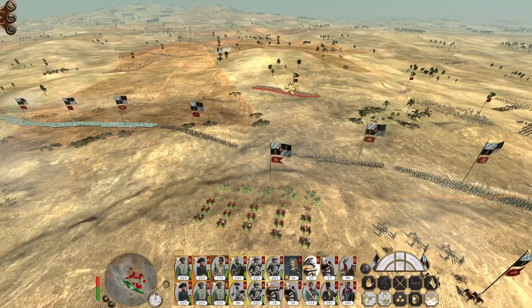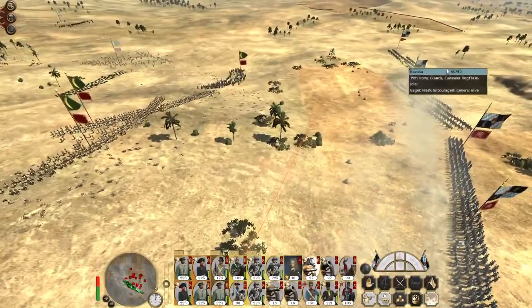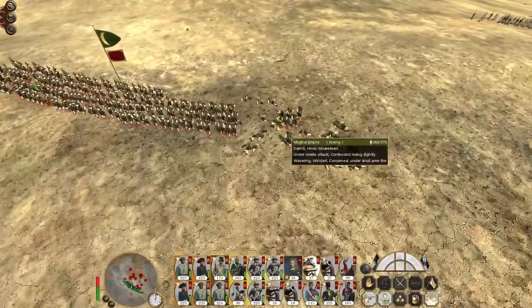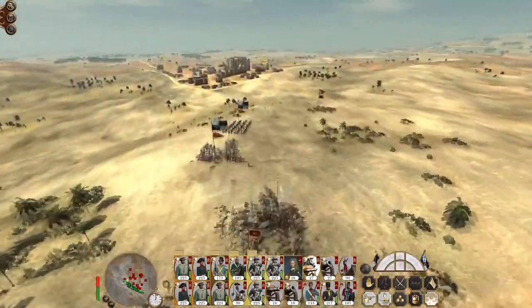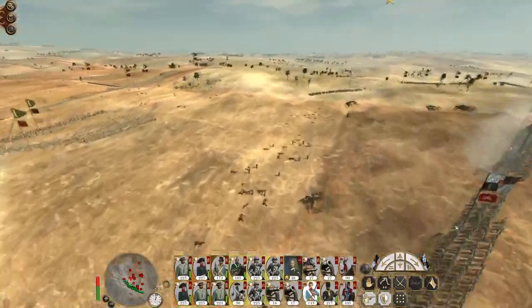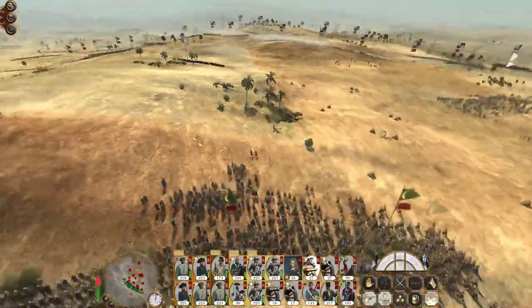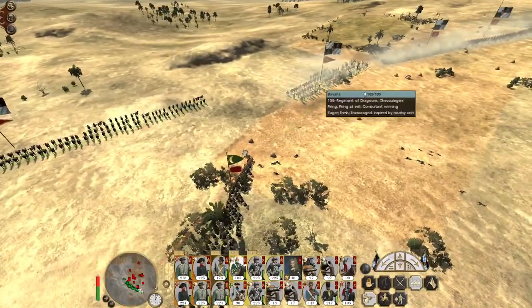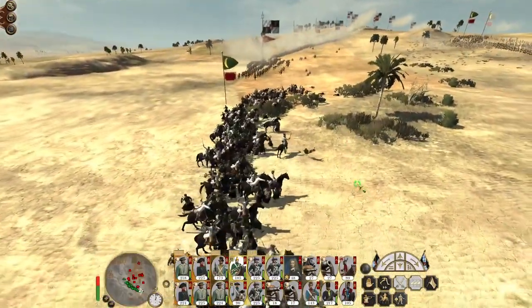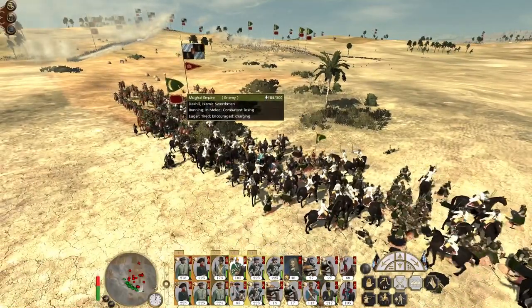Oh god, they just obliterated - you lucky swine. Go after the guard's bodyguard - grenadiers format. They definitely did not want to put up with that very long. So my heavy cavalry hit the swordsmen - let's send my light cavalry in as well just to overwhelm the swordsmen. Swordsmen are a good melee unit but they're isolated against multiple cavalry units, making them very vulnerable. Already down to half strength.